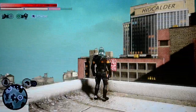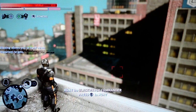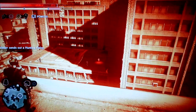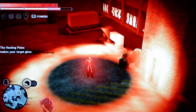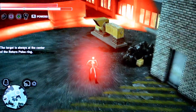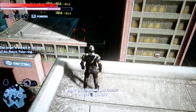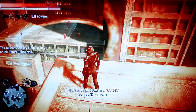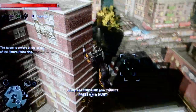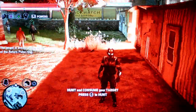Hunting allows you to track down important targets. Press L3 and that sends out a pulse — Heller sends out a hunting pulse. See how this guy's highlighted red? That means it's your target. A return pulse travels out from the target; the target is always at the center of the return pulse ring. Wherever this ring comes from, that's your target. You'll also see a glow that comes from him on the return pulse.